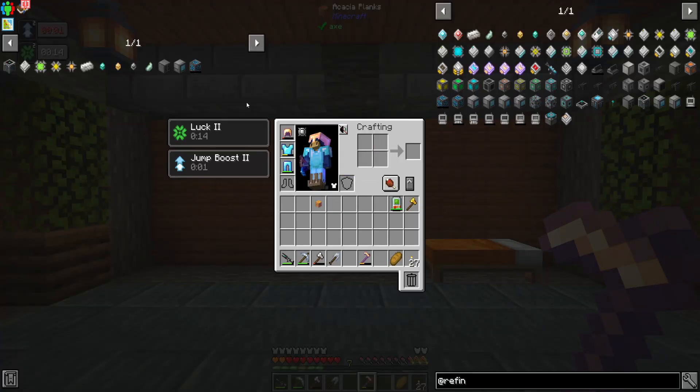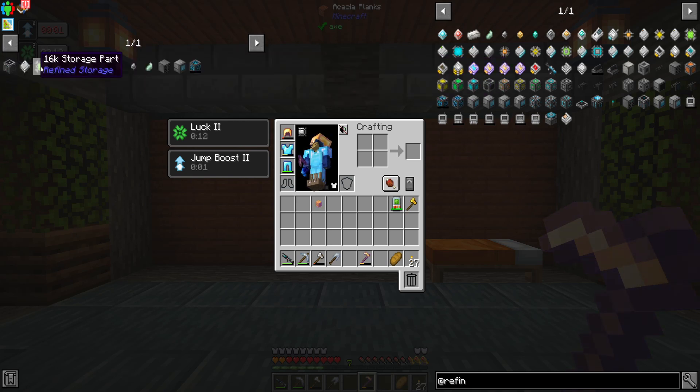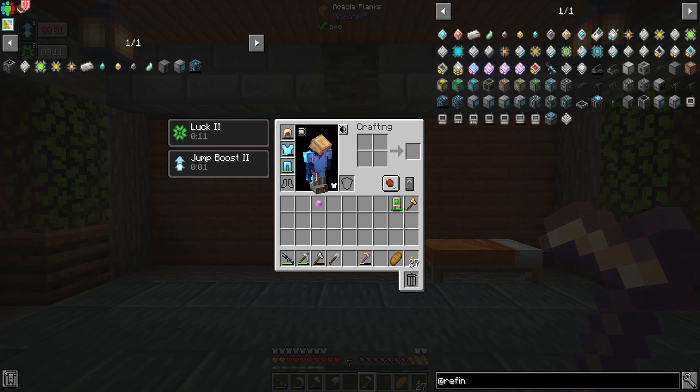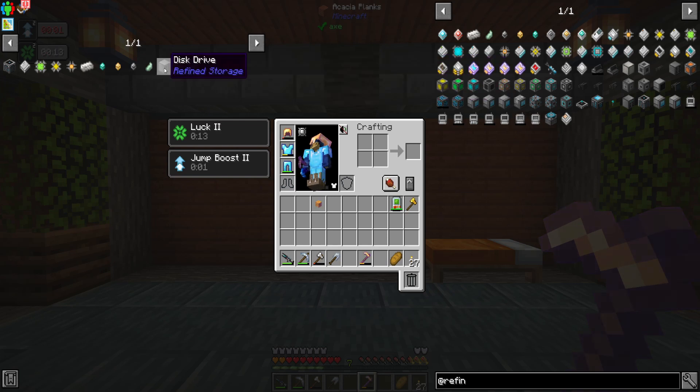So today we're going to look at getting ourselves into Refined Storage. Refined Storage is a very powerful mod - it's a staple if you're playing any form of Minecraft mod pack, because your ability to store all your items in chests just gets out of hand really quickly, especially with quarries, laser drills, or Environmental Tech bringing in thousands of items. Basically, you can put all your items onto a disk, stick that into a disk drive, and all your items are stored in a single block.